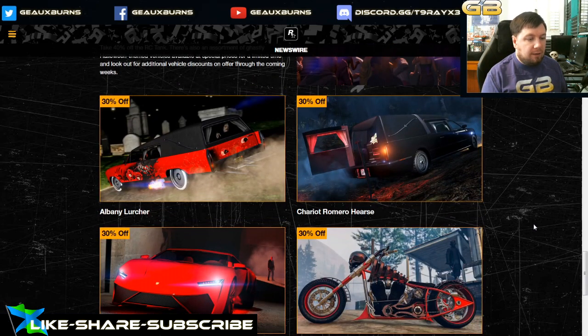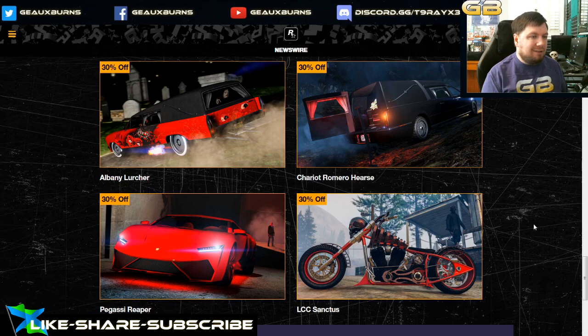There are also Halloween-themed vehicles on discount. The Frankenstein is not included for some reason — it's possible they're doing a Halloween part two event week around the 29th, so we'll have to wait and see. But for now, 30% off the Lurcher as well as 30% off the Romero Hearse, which is only about $40,000, so that discount saves you around $10,000. Also 30% off the Reaper, which is technically not a Halloween-themed car, but okay.